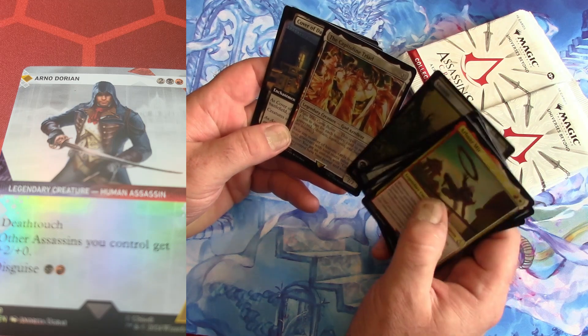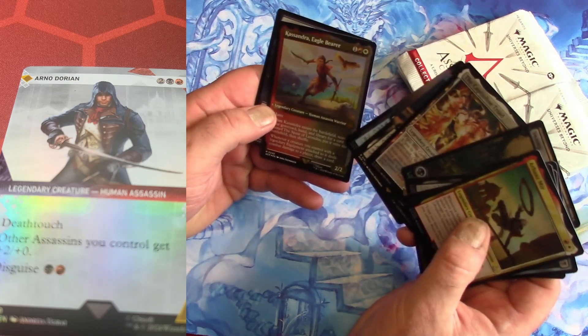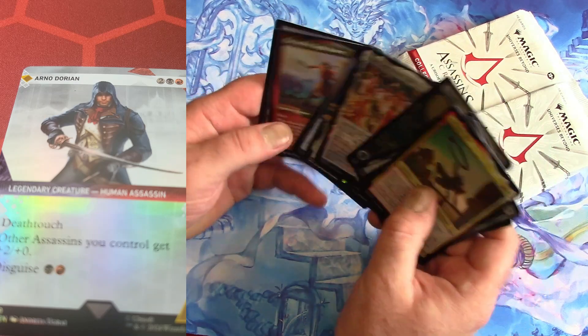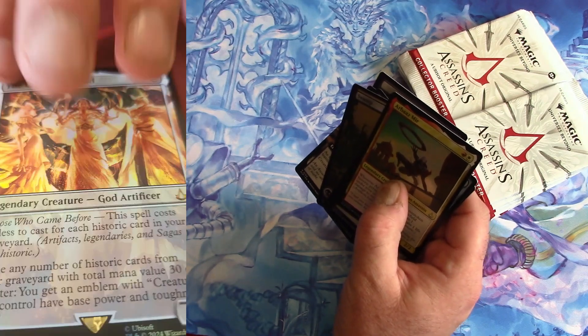Capitoline Triad — is that a Mythic? Jackdaw, Cassandra, Eagle Bearer. This is a nice foiling process.